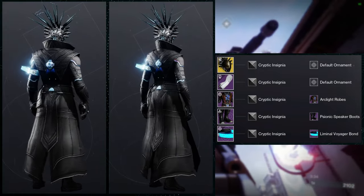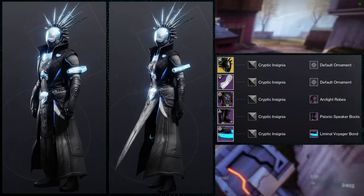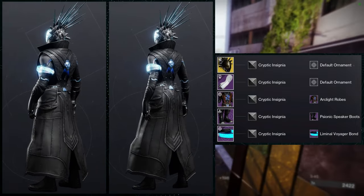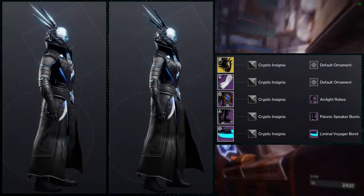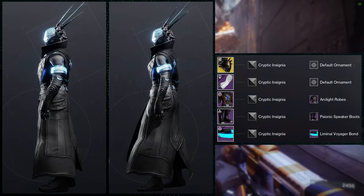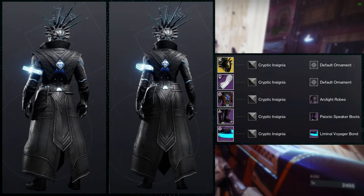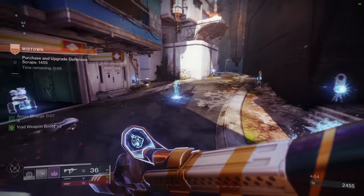I don't think either gender looks better than the other — I think both look cool in their own way. Male warlocks, if you want to go for a bulky look, I think this is really cool. For females, the slender look is really cool especially with Falling Sunstar — it looks very feminine. Males look very bulky and juggernaut-ish, if I'm being honest. For the shader, Cryptic Insignia was an easy choice because of the black with a little bit of white, but mostly the blue and black that I really like about this set.